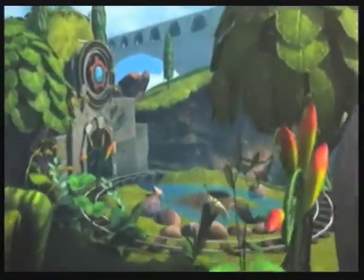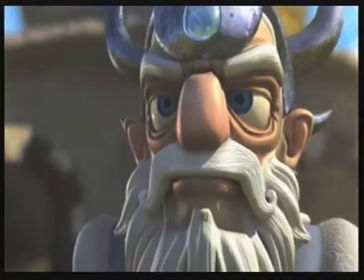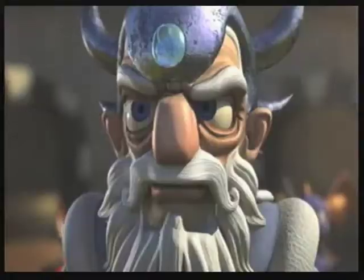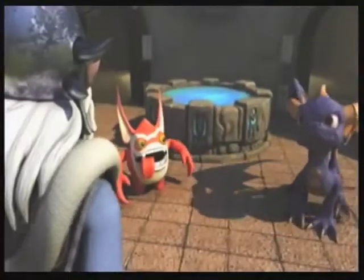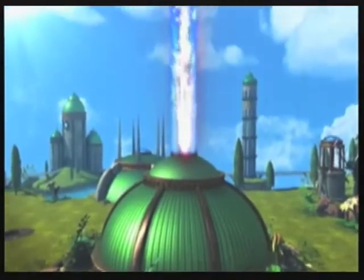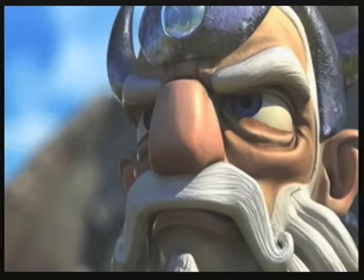For as long as anyone could remember, Skylands was protected by the wisest and most powerful beings of all: the Portal Masters. And the greatest among them was Master Eon. He and his Skylanders protected the core of light. For centuries, the core of light had enriched the world, holding at bay the Darkness — the ultimate force behind all evil. But now Eon was the last Portal Master, and growing weaker with age, he knew it was only a matter of time before the Darkness would return.